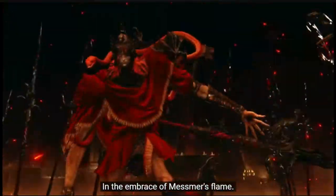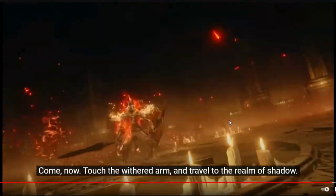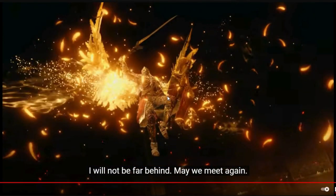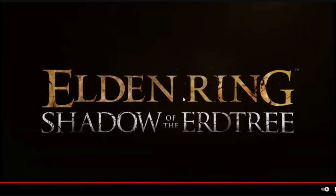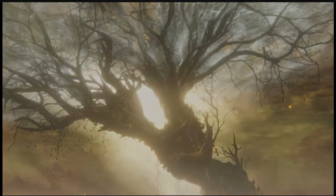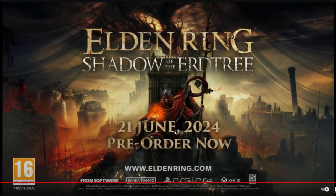Then we finally get showcased some of Messmer's moveset, which obviously includes a lot of fire, a new shield or weapon design that looks pretty badass, a lot of ranged fire attacks, and an ash of war that looks to be sourced from the Crucible Knights — the flying one. It looks sick. We then get a little teaser image of what we assume to be Michela — or at least an angelic presence from the original teaser — and then of course the hard release date of June 21st, 2024. I could see them pushing it back a week or two, but I doubt it given the confidence with which they dropped this trailer.